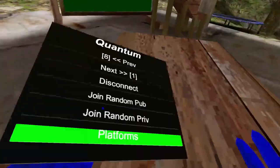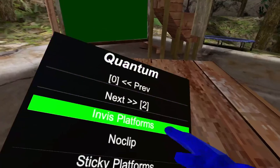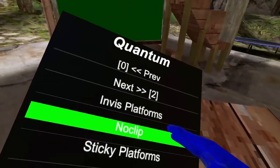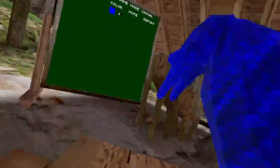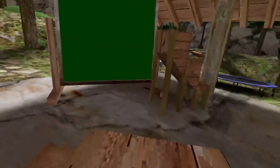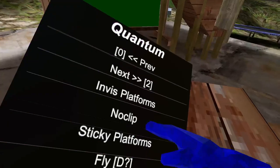Next is invis platforms — just invisible platforms. No clip: I advise you to use it with platforms because if you fall too deep it kicks you out from the game, so it's right trigger to no clip. Sticky platforms — just sticky.